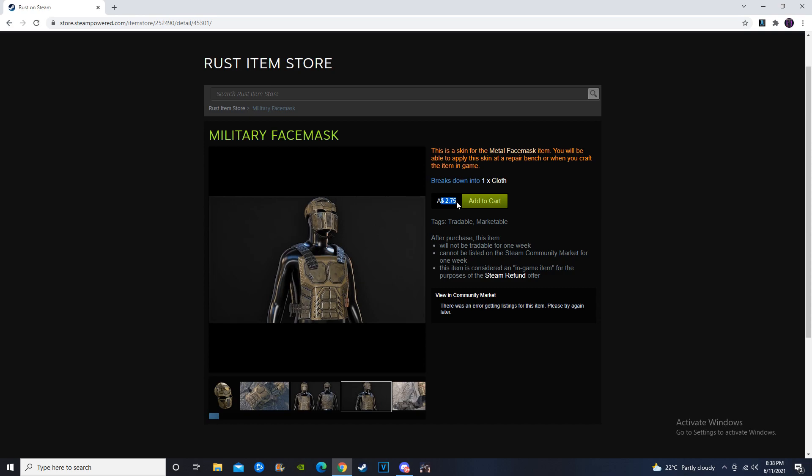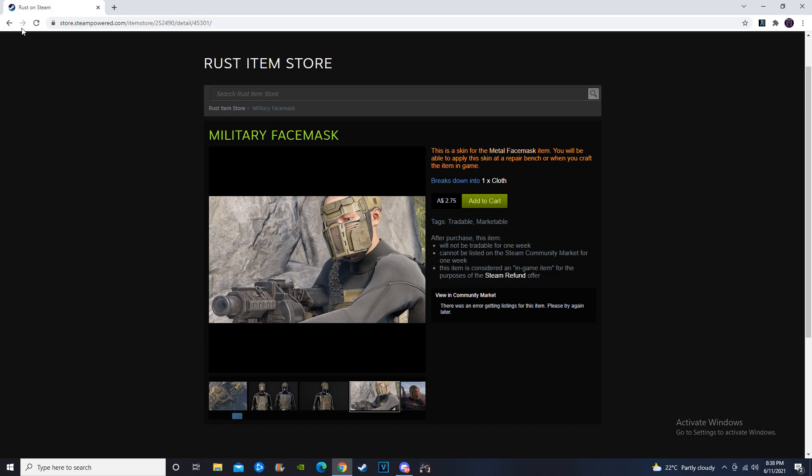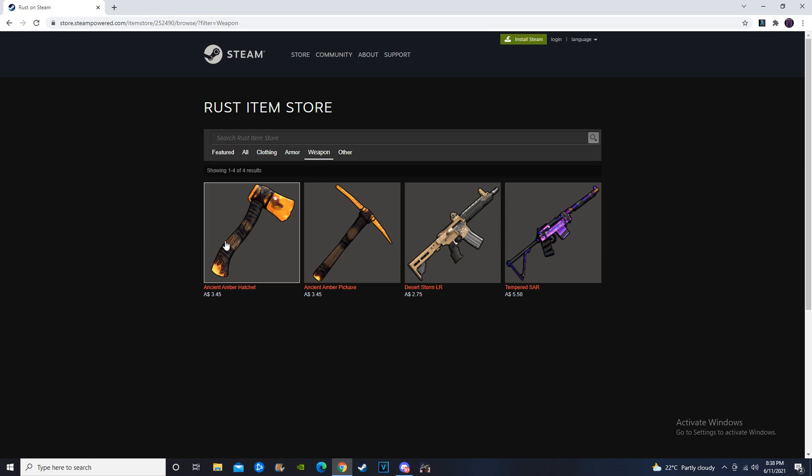For $2.75, I do think you should be able to pick this one up for a bit cheaper with a buy order on the community market. That's what I'm going to recommend for both of them. But overall, if you get these as a play skin and the set continues, then you're going to make money — it is just a little bit expensive on the Rust item store.